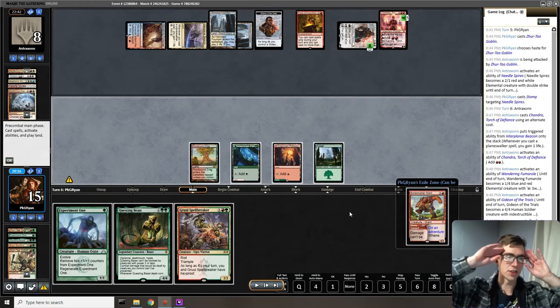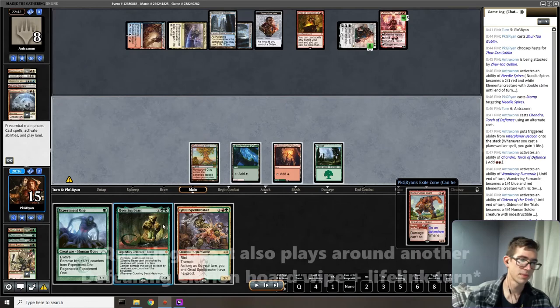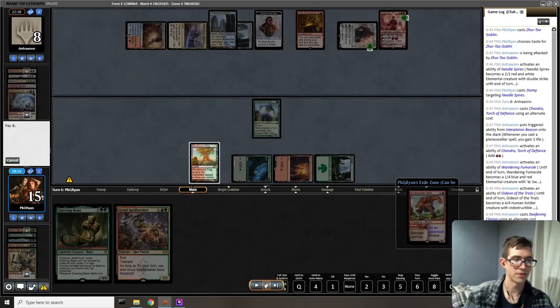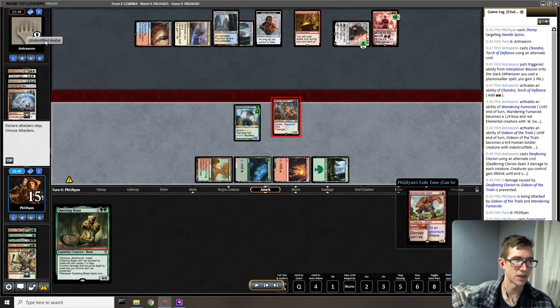Is it go time for Questing Beast? Honestly the answer was probably yes — swinging with Questing Beast and putting the damage on Chandra is the most powerful thing we can do. It does let them draw removal, but Questing Beast ends the game so quickly. We have to deal damage to Chandra because she has a minus that would deal four damage and kill our Questing Beast. Instead, I go for the mana-efficient play of Experiment One plus hasted Spellbreaker at Chandra.